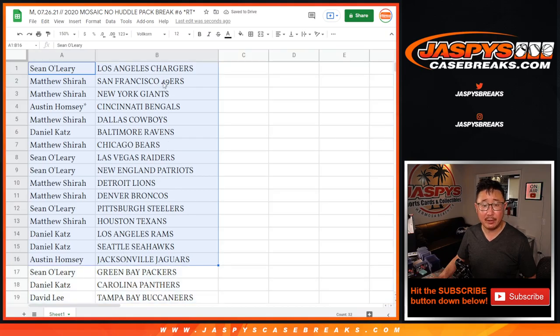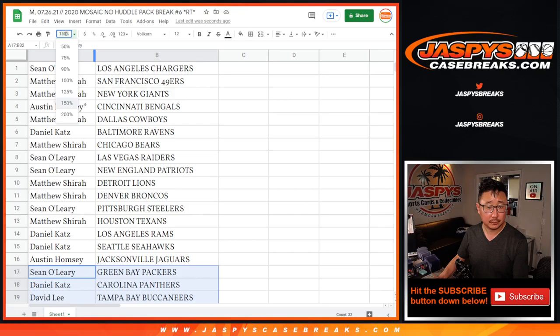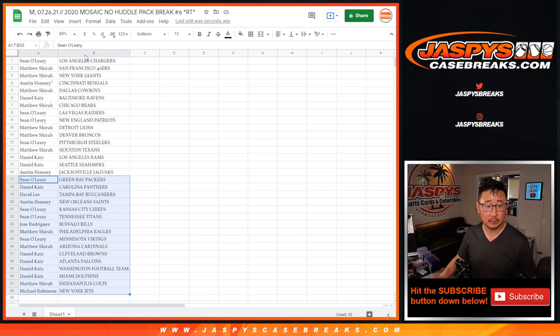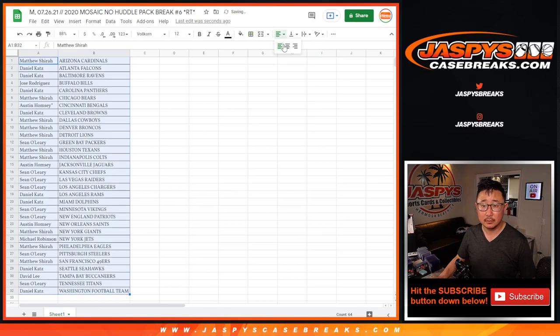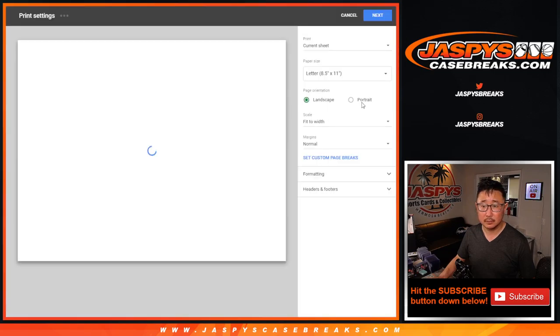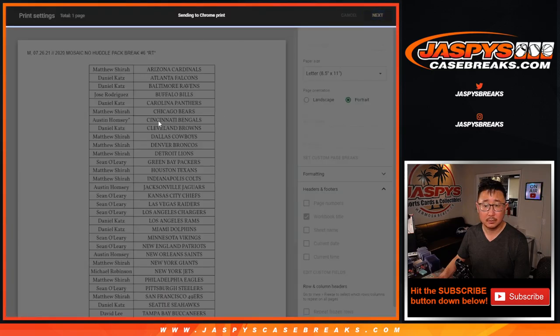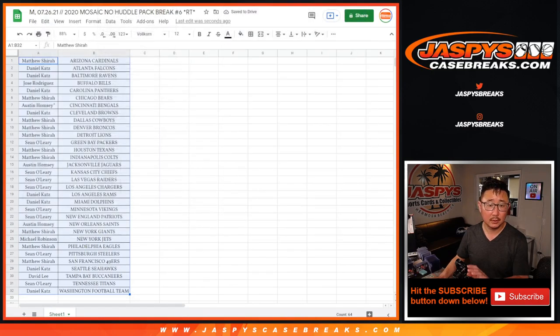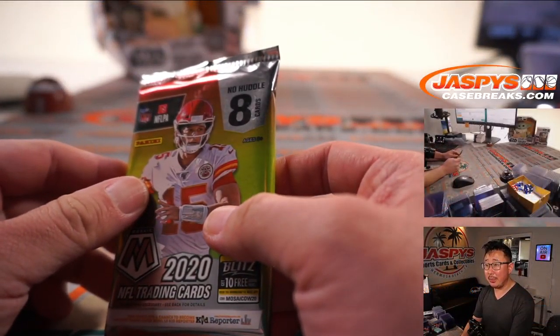All right, here's the first half of the list right there, and the second half of the list right over here. All right, let's print this out. Just a quick little eight-card pack.